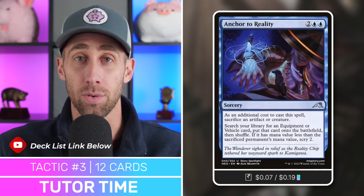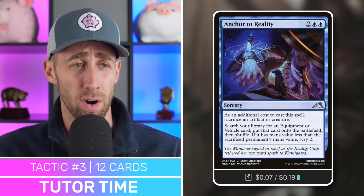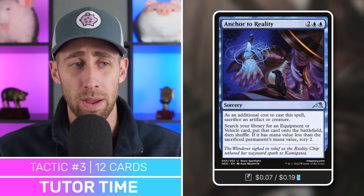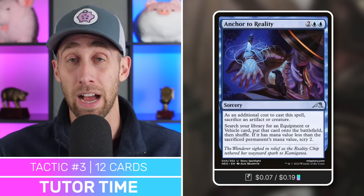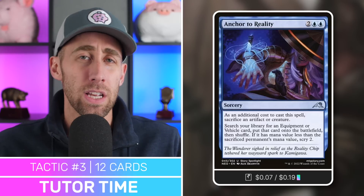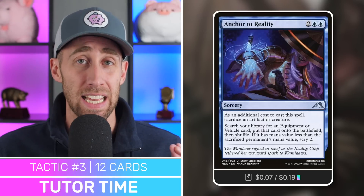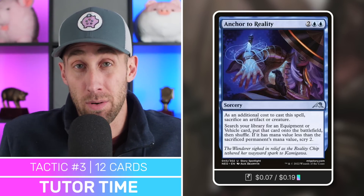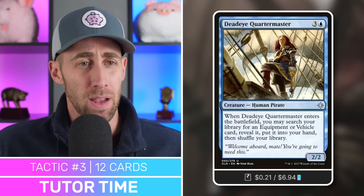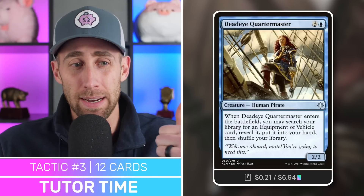Next up, Treasure Mage — a great tutor on a creature. A 2/2 human wizard that enters the battlefield and searches for an artifact card with converted mana cost six or greater. Elbrus costs seven, so there you go. Next, Anchor to Reality — sacrifice an artifact or creature, even just a mana rock, and search for an equipment or vehicle card and put it directly on the battlefield. This just gets the Binding Blade right onto the battlefield. Moving on, Deadeye Quartermaster — similar to Treasure Mage: enter the battlefield, search for an equipment card.